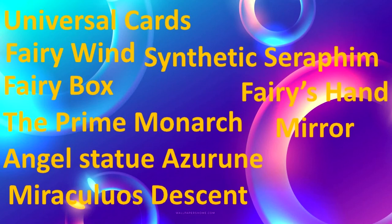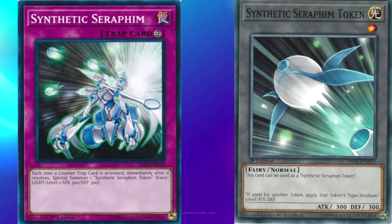I've put timestamps for the other traps I've already showcased. Now I'm going to zoom into three new cards and talk about them individually. First, let's start with Synthetic Seraphim. You can see the continuous trap Synthetic Seraphim. Let's read that effect: Each time a counter trap is activated, immediately after it resolves, special summon one Synthetic Seraphim Token — Fairy, Light, Level 1, ATK 300, DEF 300. You can also see the Synthetic Seraphim Token that would be summoned. You'd use this possibly in the counter fairy archetype, but one quick note: it's not searchable.